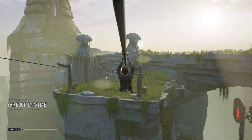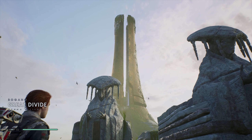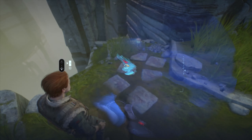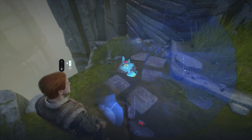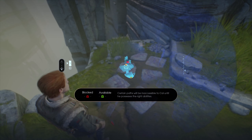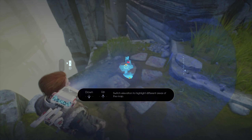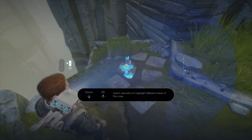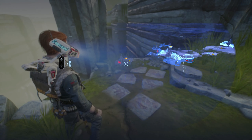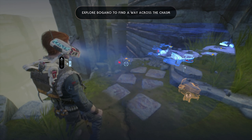This planet has been very, very quiet, which honestly scares me. We made it across and we're getting closer to the temple. There's like a blue aura right there. The map is showing us that certain paths will be inaccessible to Cal until he unlocks an ability, and you can switch elevation to highlight different areas of the map.